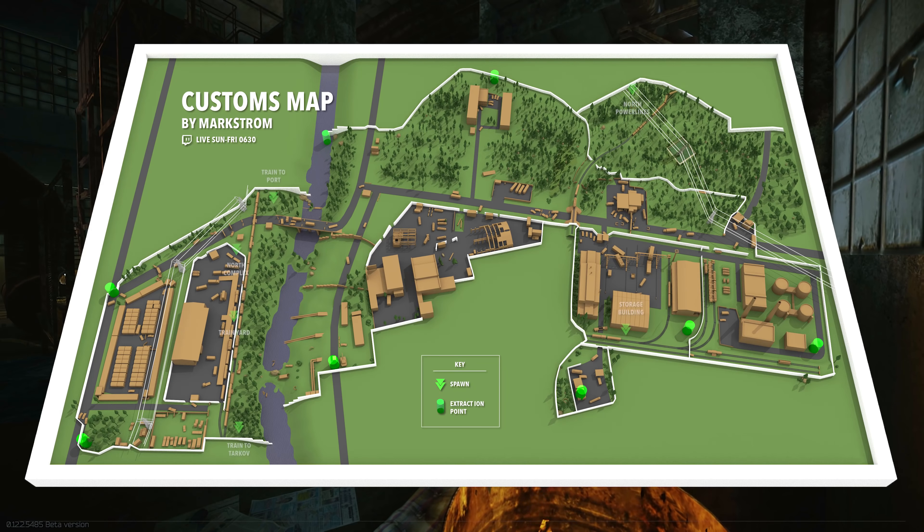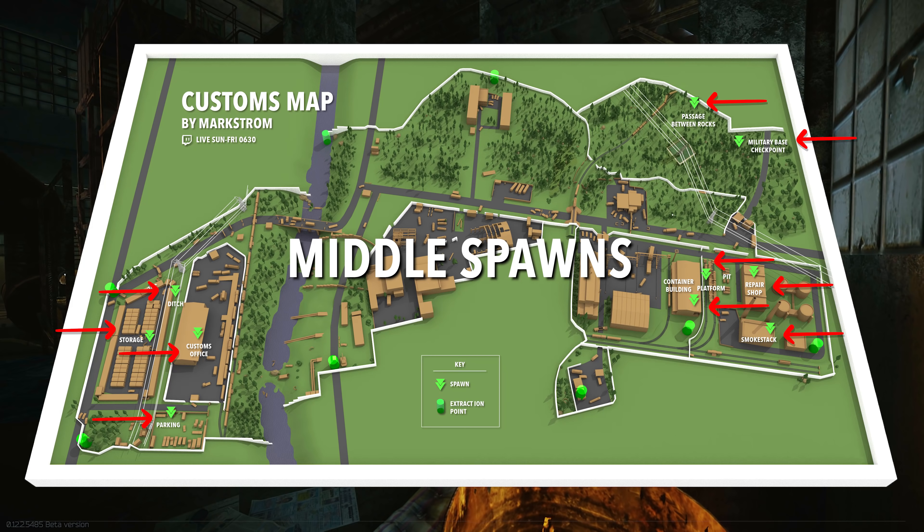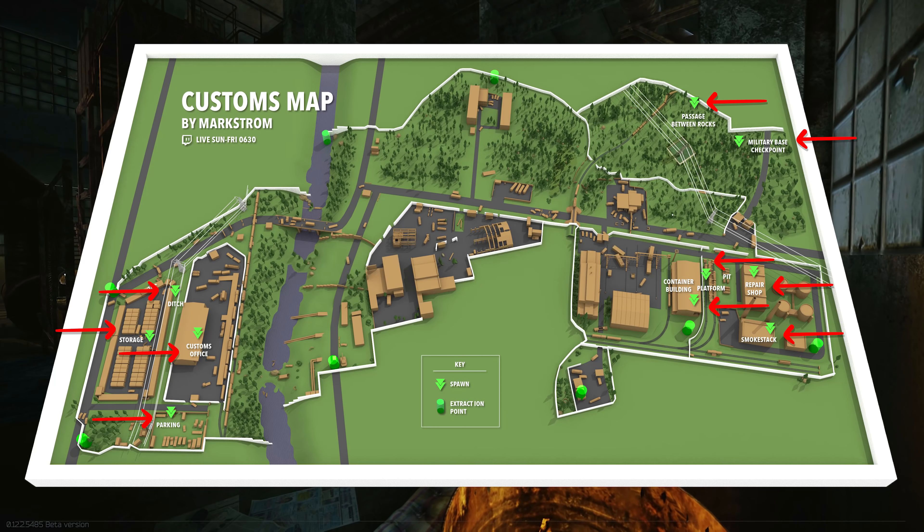Second, you have the middle spawns. These are the most dangerous since you are sandwiched between everyone spawning near you. The main objective here is to quickly maneuver to the closest strong position and wait out the initial burst of activity. Finally, you have the back spawns. Back spawns allow you the security of knowing that you only have enemies on one or two directions. However, you're forced to scout and hold lanes to ensure your own safety before being able to move out yourself.